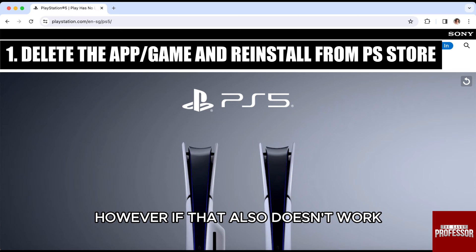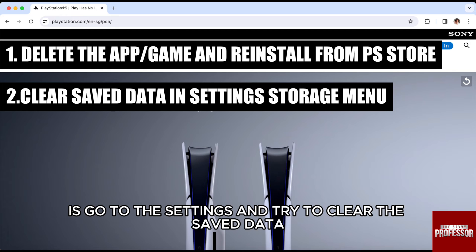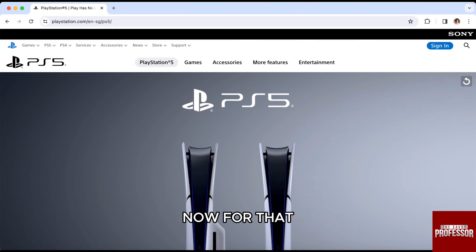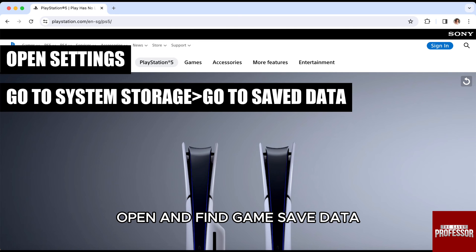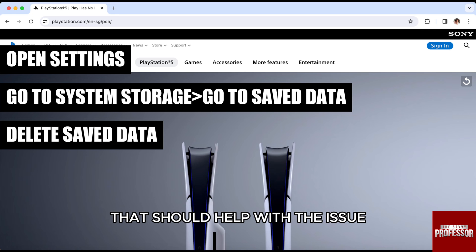However, if that also doesn't work, then the second thing you could do is go to the settings and try to clear the saved data from the storage menu. For that, you just need to open the settings on the console, navigate to the settings tab, then find game save data or save data and delete the data. That should help with the issue.